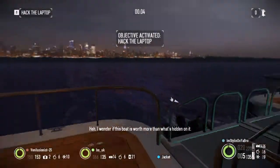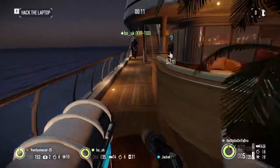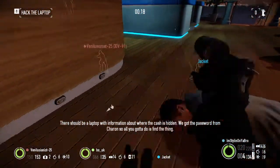I wonder if this boat is worth more than what's hidden on it. Go quiet and keep your eyes open. There should be a laptop with information about where the gas is hidden. Get the password from Chiron, so all you gotta do is find the thing.